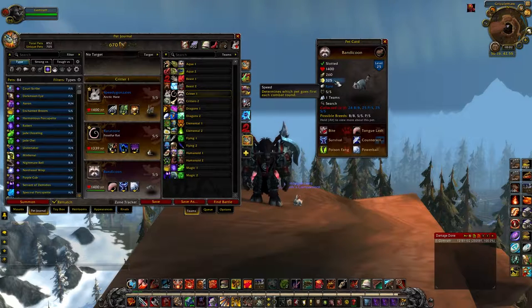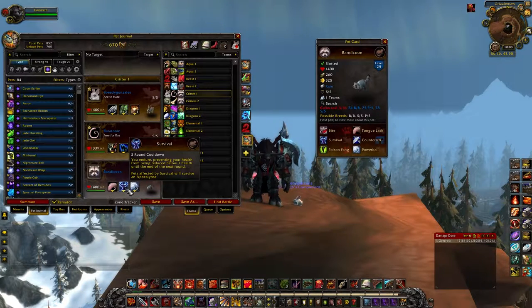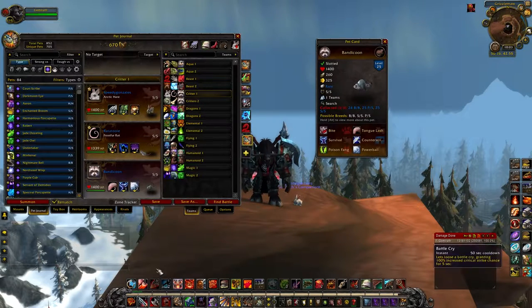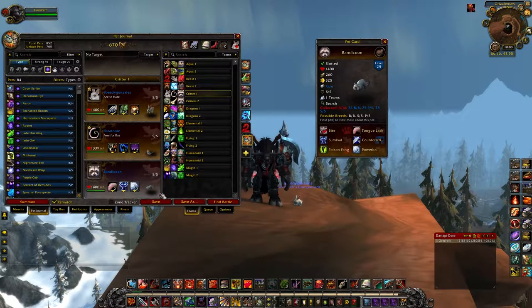If you use Power Ball twice, you'd be at around 450 speed. What's awesome is, let's say you've got that speed and you're about to die — you use Survival, then use Tongue Lash, and then switch out into a different pet. You can come back in with the Bandicoon once Survival is off cooldown, use it again, and get in another two attacks before dying. He can just last a really long time, especially after he's supposed to be dead. So try him for PvP.